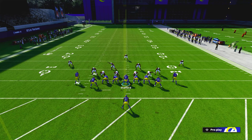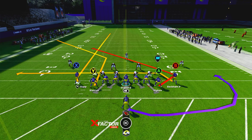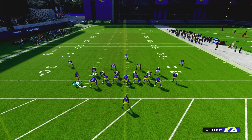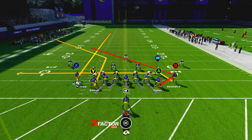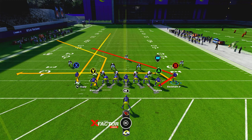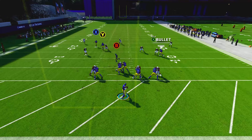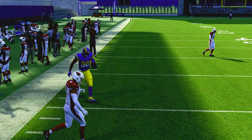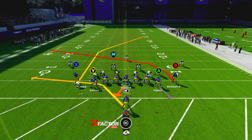The Flood play — I'm not 100% sure if you'll be able to scramble out of the pocket like this year, but I strongly believe blocking will be a thousand percent better based on gameplay I've seen. I strongly advise running this play with your best tight end. Watch the wide receiver — boom, he's wide open. This is going to be the best run-balanced offense in Madden 23.